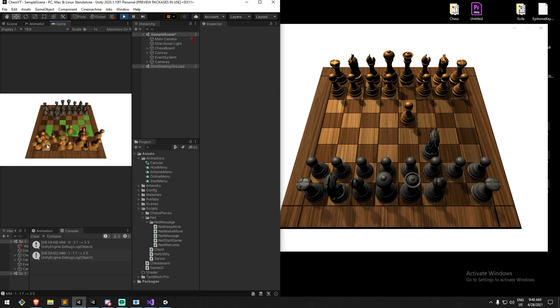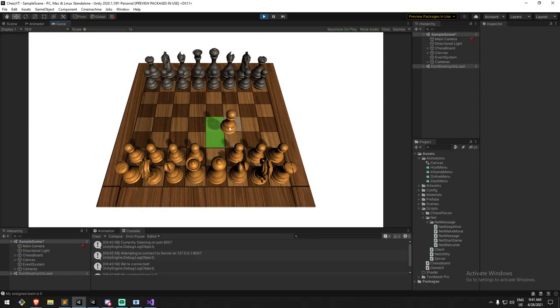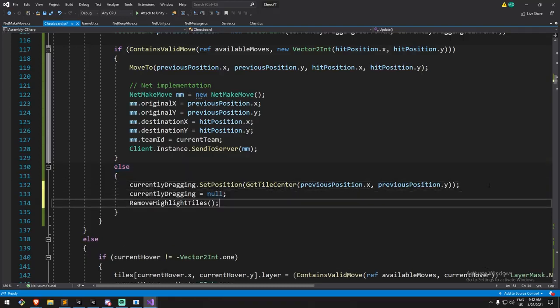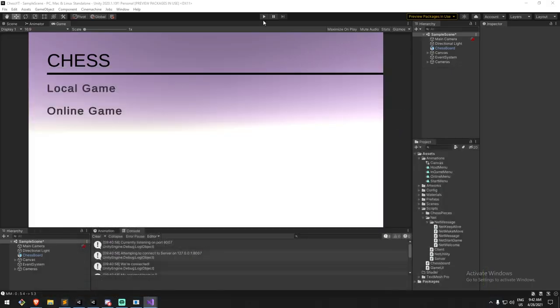A new bug appears: when I drag a piece onto an invalid square and release, things go out of sync. The problem turns out to be that I accidentally removed some code - the lines that reset the piece position when the move is invalid. After restoring those lines, the make move mechanic works correctly.